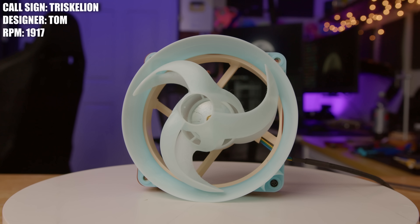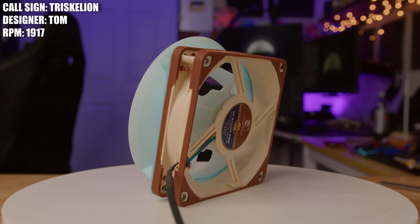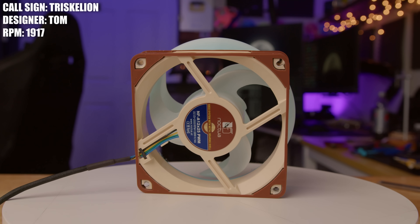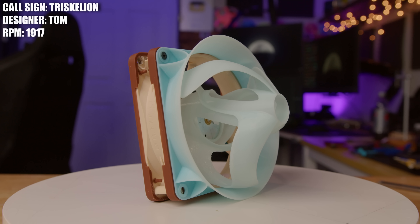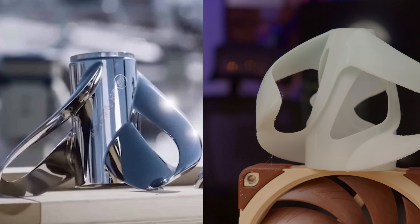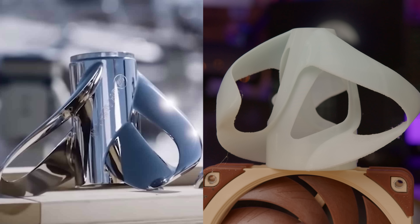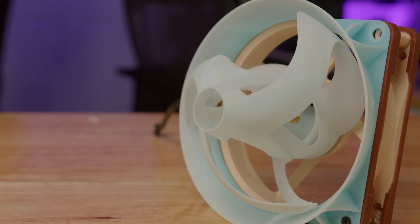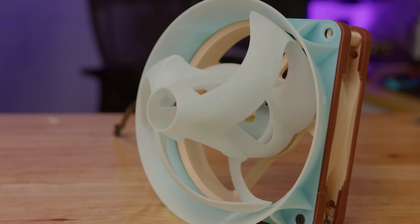This next one I included not because I think it's going to do all that well, but because it looks really cool. This is the Triskelion, created by Tom. Tom didn't say much about his design — all he said was 'if it spins it blows,' and I'm not sure if that means it'll move air or just won't be that good. If I had to guess the inspiration, I think it's that Scherer boat propeller we talked about in the MIT Toyota fan video. A lot of people say those actually work pretty good. They're still pretty pricey for me to grab one and try, but I hope this thing works at least somewhat as well as those supposedly do.